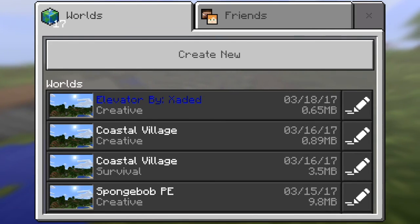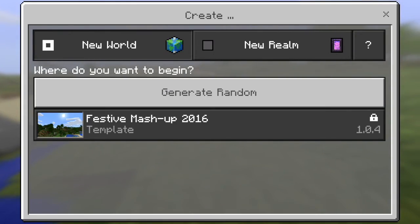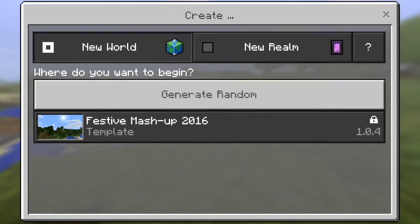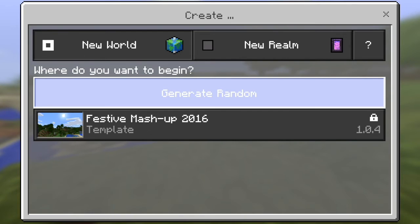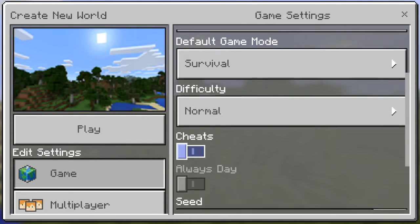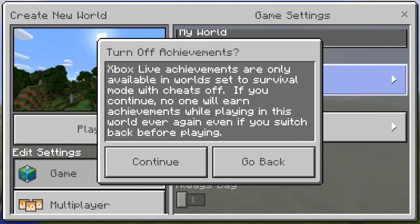First, what you want to do is press 'New', create a new world, press 'Generate Random', and then it will load. Once you're in, put it on Creative mode.